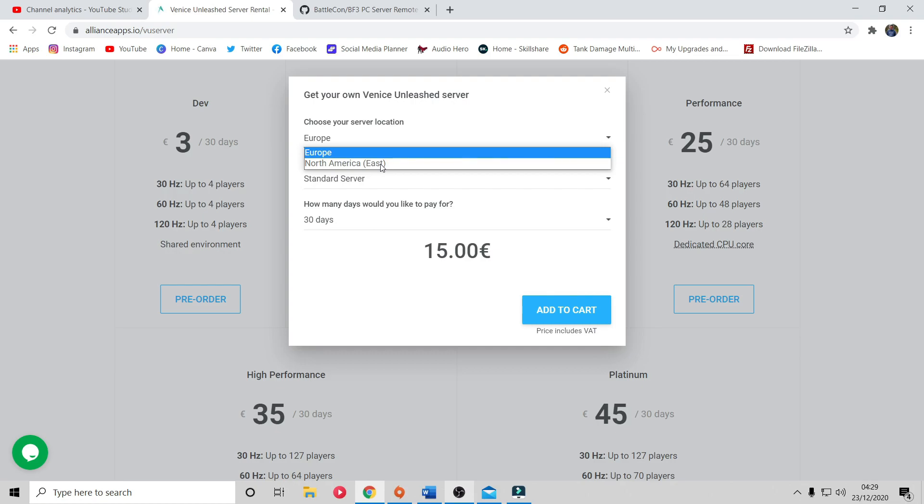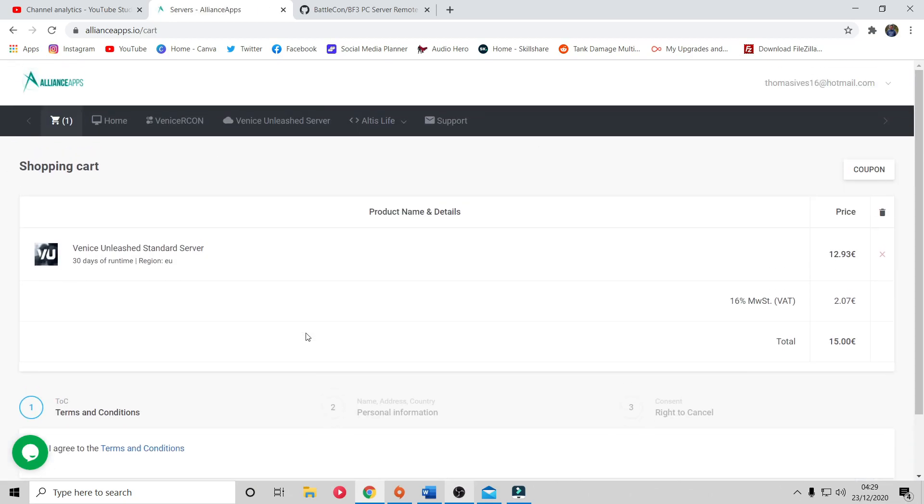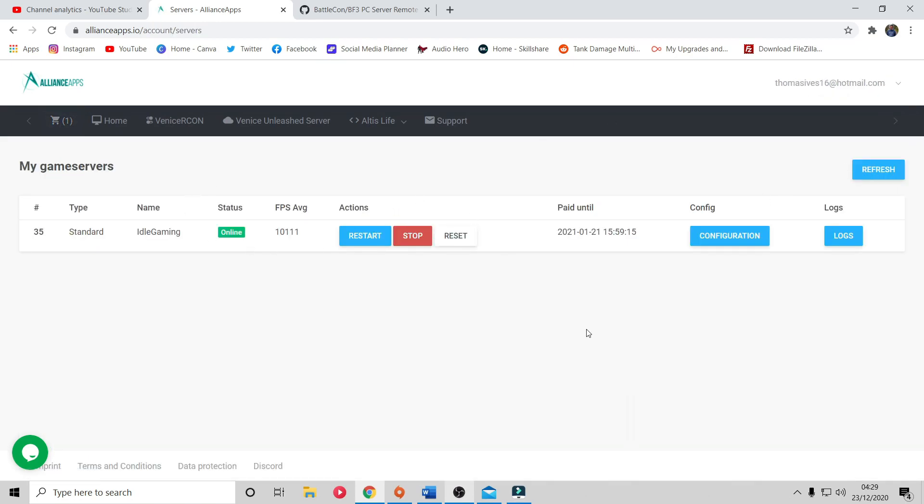One issue at the moment is that North American East servers are down - you cannot get a server location in North America East. The website says to contact them; I'll leave contact details in the description. Alternatively, you can contact Tim via the live chat feature on the left. Once you've gone through the checkout procedure, go to the top right and click Servers - that's where your server will appear. Don't panic if it doesn't show up straight away; it took 10 to 15 minutes for mine to appear.